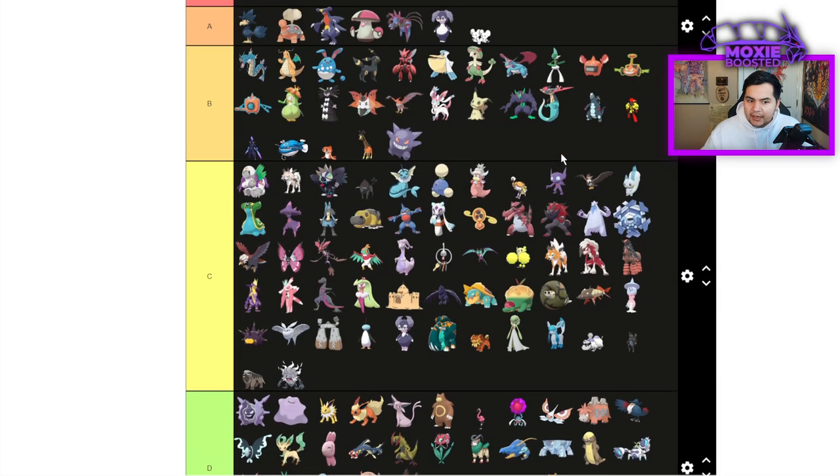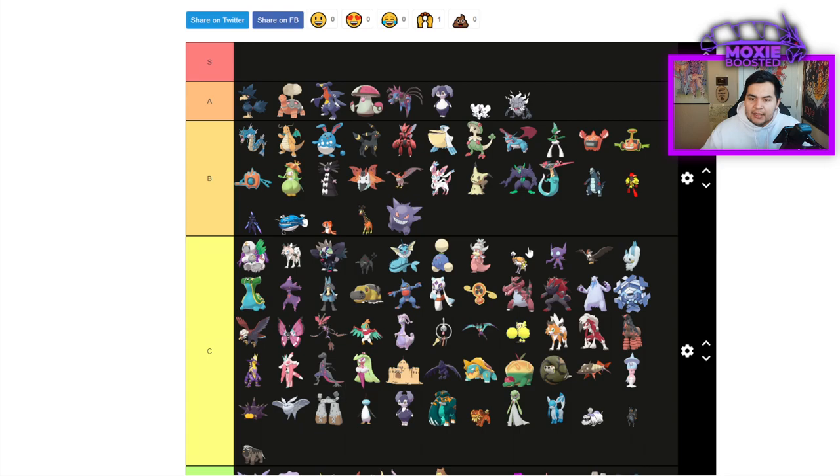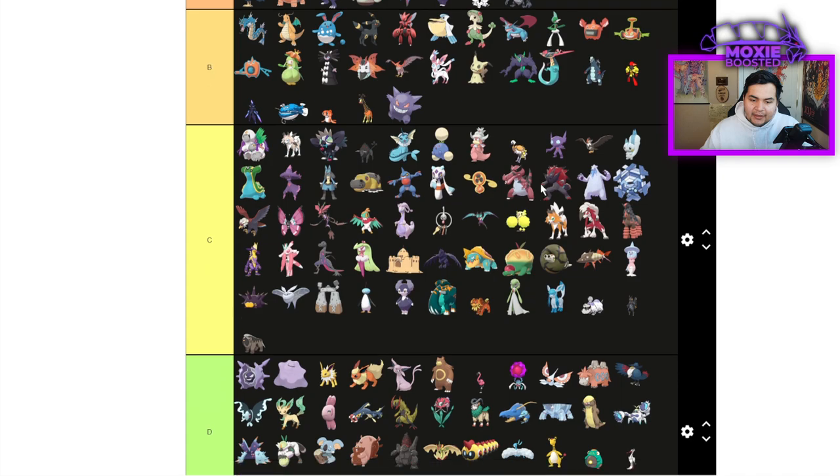Annihilape — I'm actually going to put it in A tier. A very solid Pokemon, you see it on a lot of teams. Rage Fist is terrifying. Bulk Up sets are very good, but you also have to respect the Final Gambit Max HP Choice Scarf set, which is super good on Trick Room teams — you get your Trick Room Pokemon on the field, Annihilape is unfakeoutable and unlivable for most Pokemon, then Final Gambit KOs the opponent and your Annihilape, and you get Trick Room.